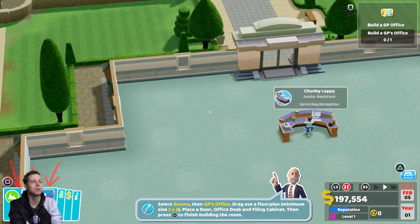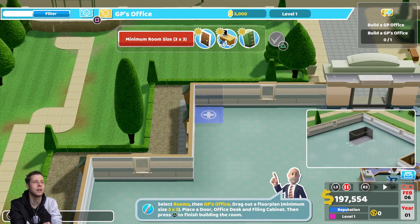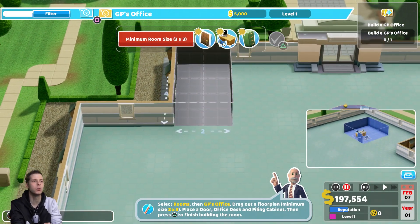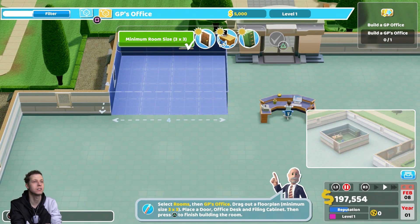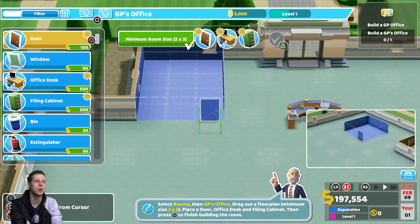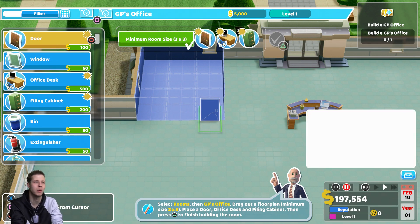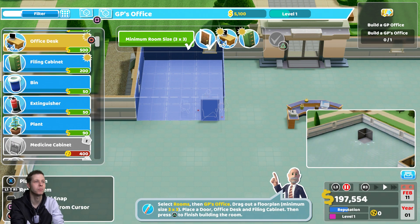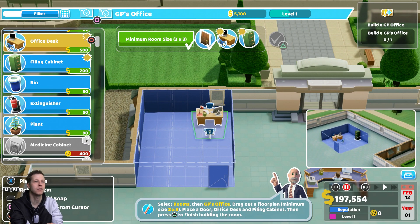You can also buy them costumes and change how they look, but you need kudos to do that. So we're going to build a GP office now. You're going to want to build an absolute ton of GP offices — that's something you want to pay attention to. The bigger the rooms and the more props you put in them, the higher the level, and the more happy the patients and staff will be.